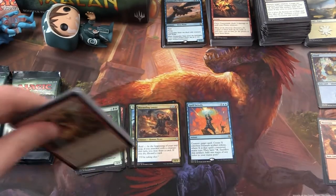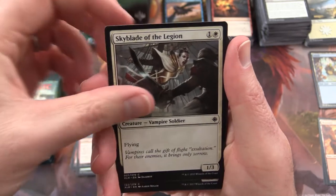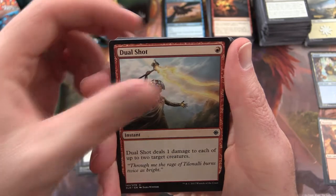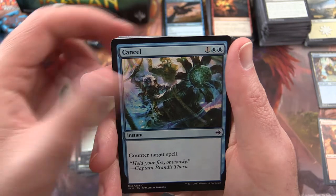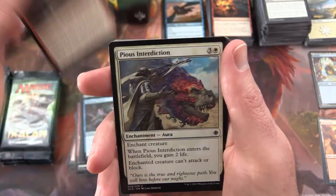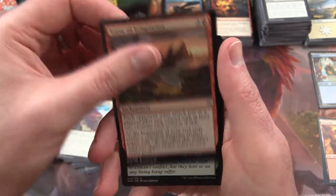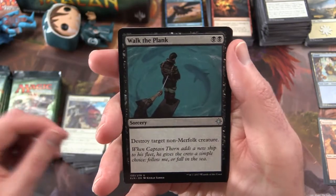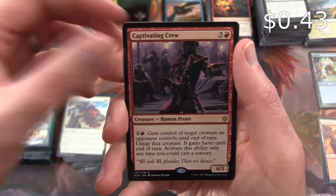Next pack, we have Fireshrine Keeper, Skyblade of the Legion, Skittering Heartstopper, Jewel Shot, Pirate's Prize, Exile's Diviner, Cancel, Waterknot, Wretched Castaways, High Jack, Pious Interdiction. Uncommon is a Trove of Temptation, Verdant Rebirth, Walk the Plank, and a Captivating Crew is the rare.